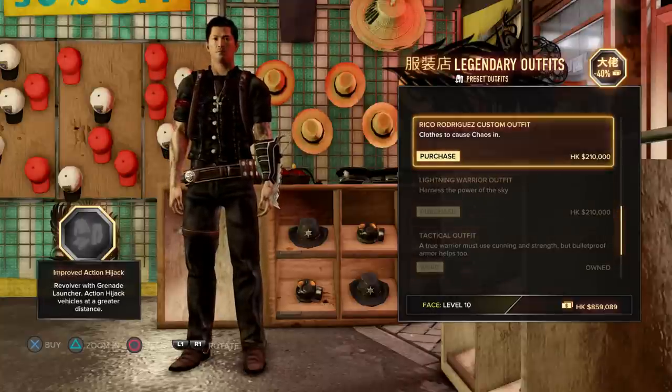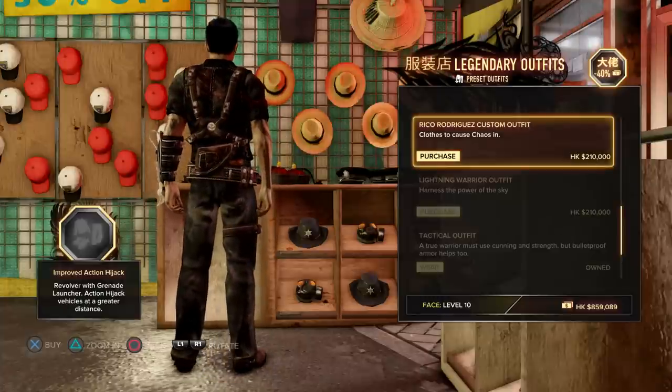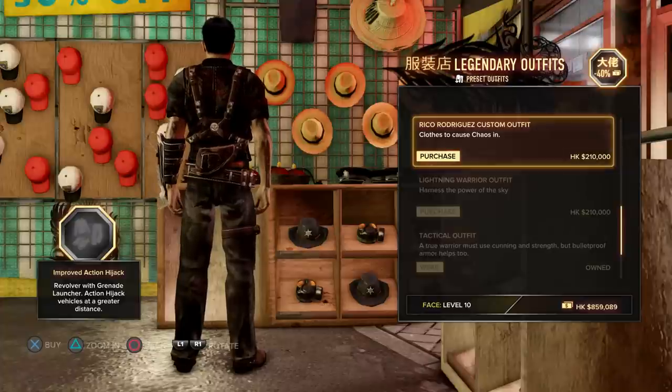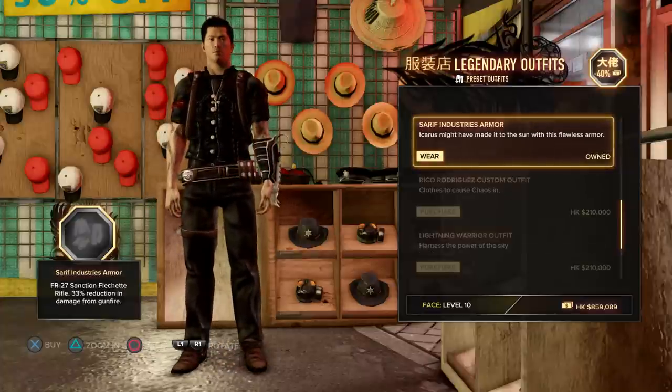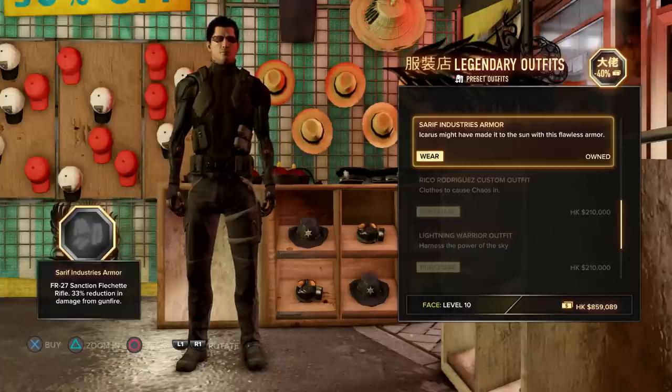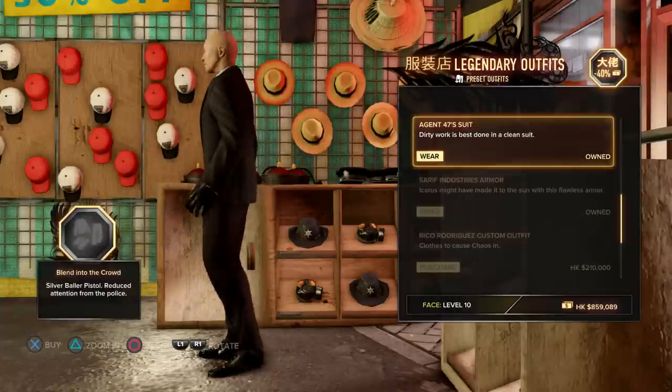Same thing with all of these. This one — action hijack vehicles — you can hijack vehicles better with this suit. Every suit, or most of the suits, have special abilities, like the hitman suit right here.